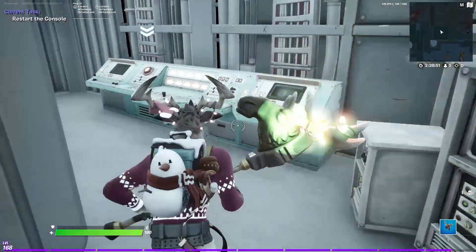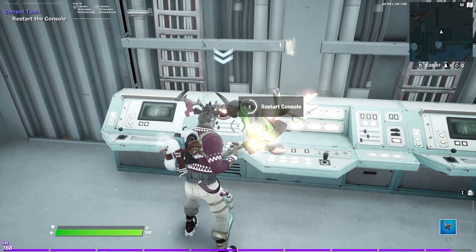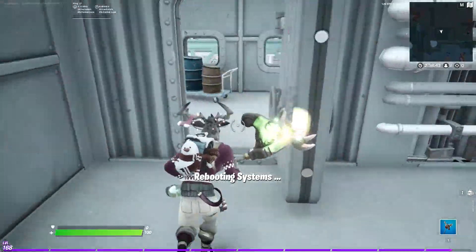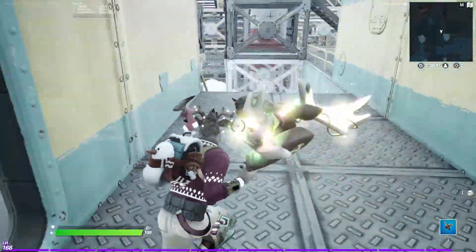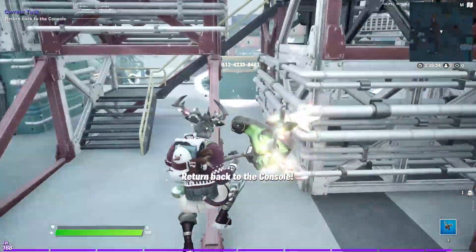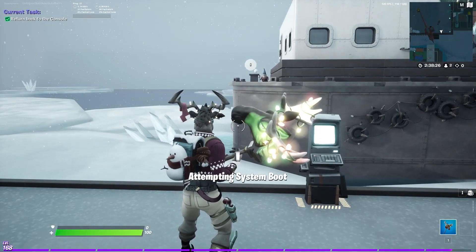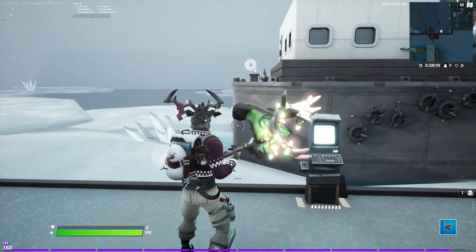After you head inside, a door will open. Simply interact with the restart console prompt to restart the console at the ship. Once this is complete, you will be able to head back to the console at the ship to initiate the bridge building sequence. Once you arrive back at the console, simply interact with it and the bridge building sequence will be successful and you'll be able to reach the boat.